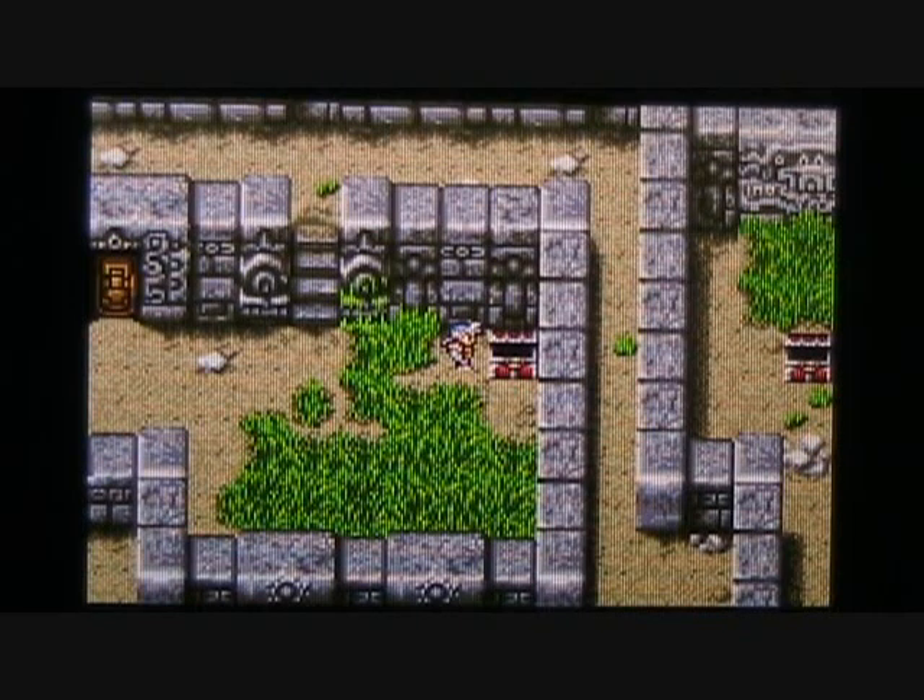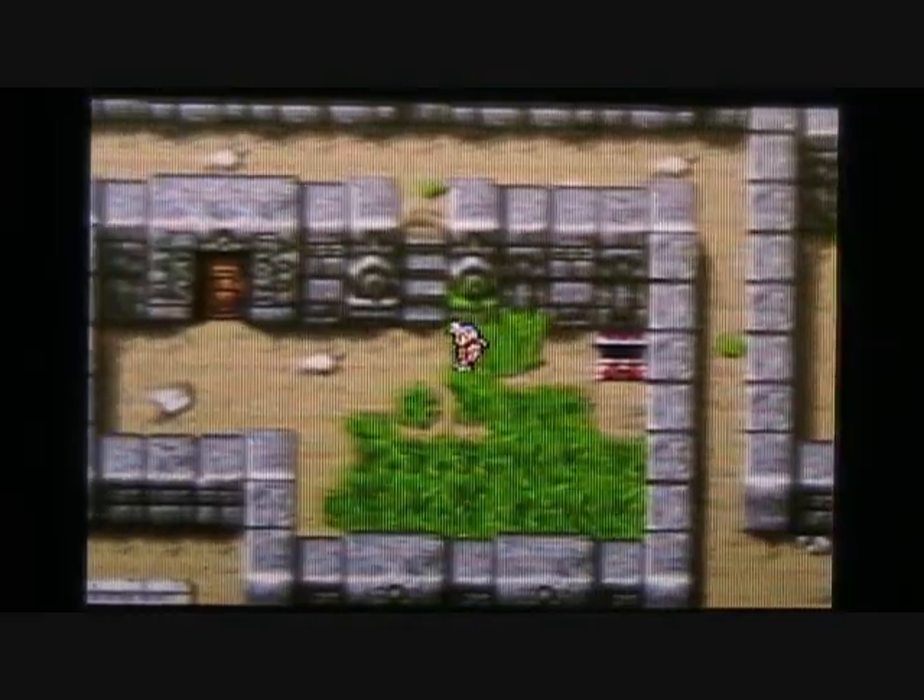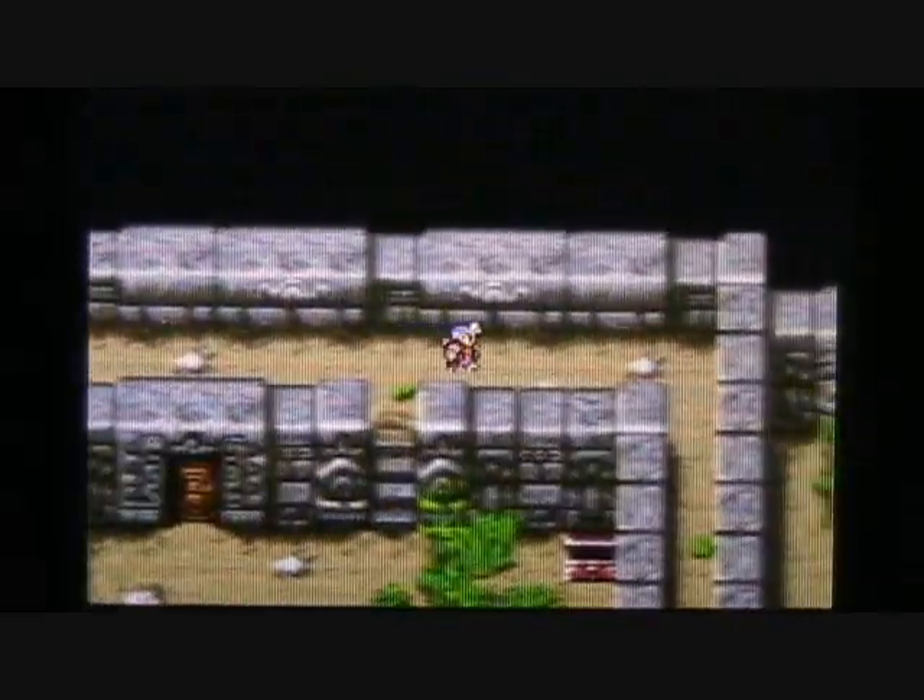In order to find the exit down to that lower level, we'll have to go through a door located in the southwestern corner of this room. So let's start heading that way.